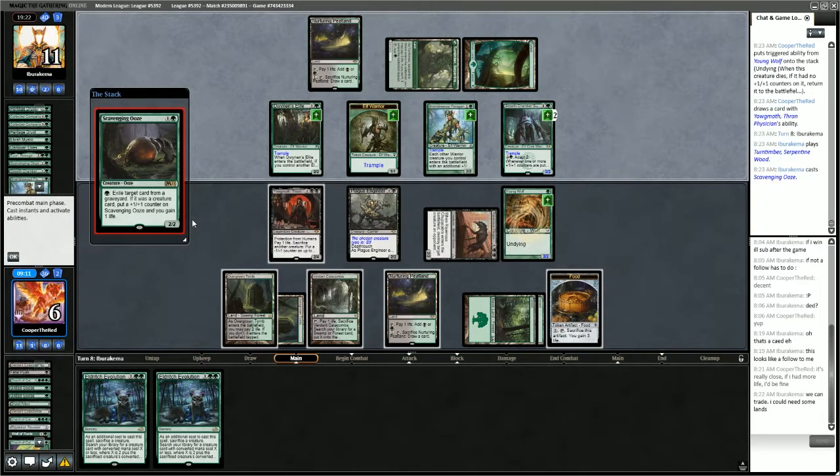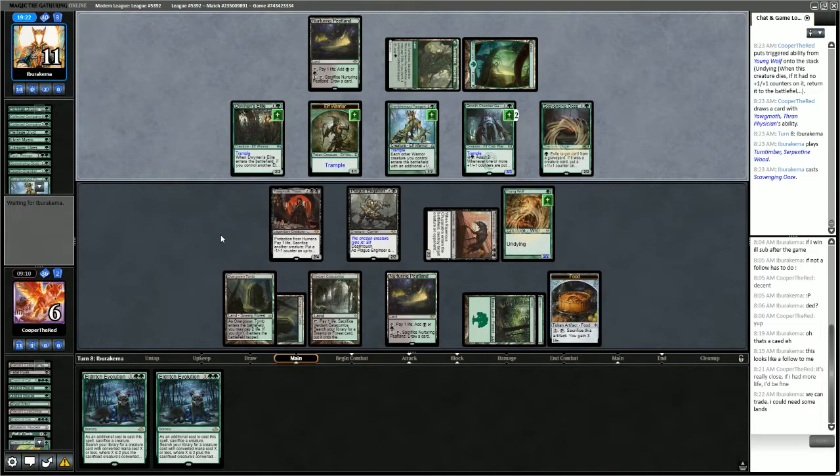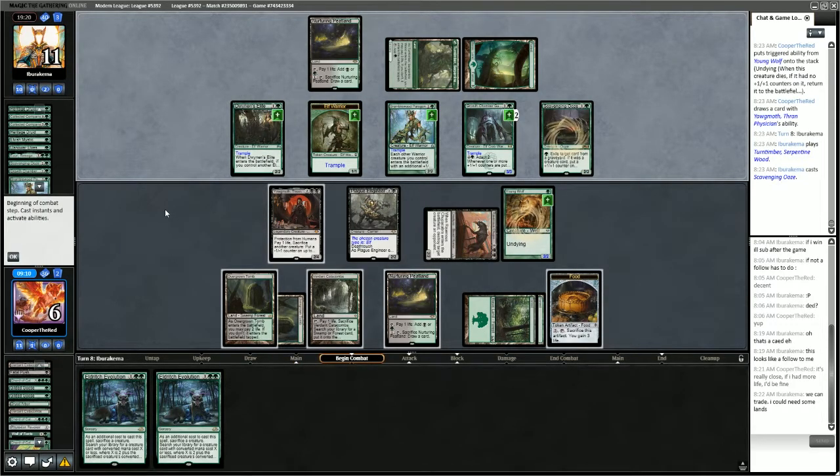Another Scavenging Ooze from the opponent — that's a problem. We'll have to kill that. Scavenging Ooze will stop our combo.